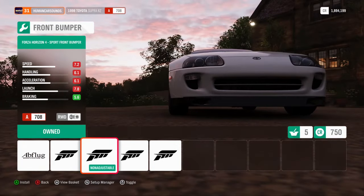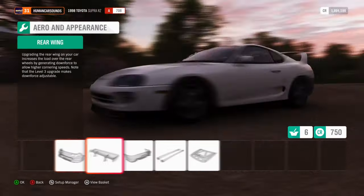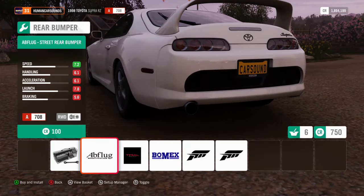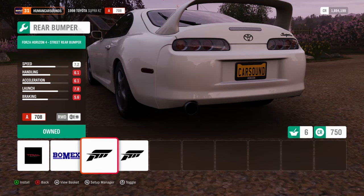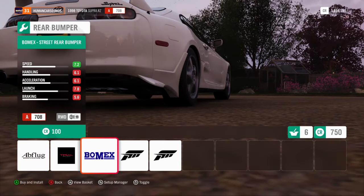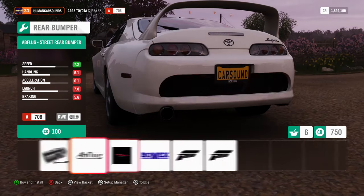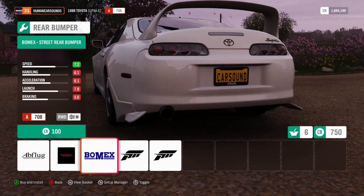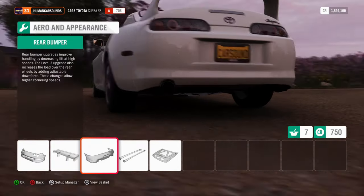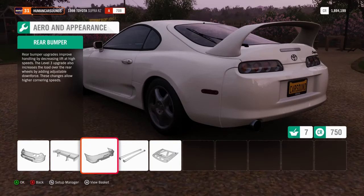That looks good. Still running the stock wing. Let's just have a look at what they've got for the rear bar. Did I just notice that one's got a bigger exhaust than the stock one? Yes, it does! We'll put that on. I've got an HKS exhaust on my one, so... oh, that looks nice and clean.